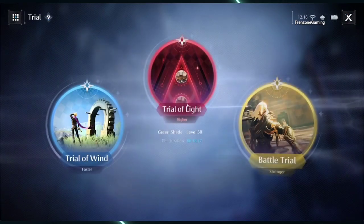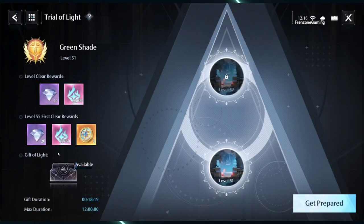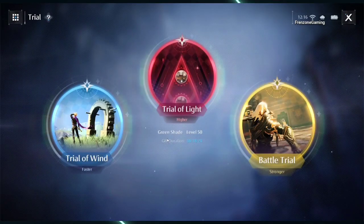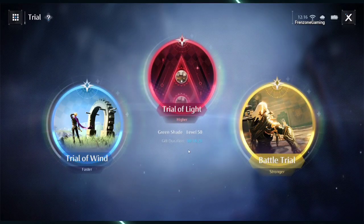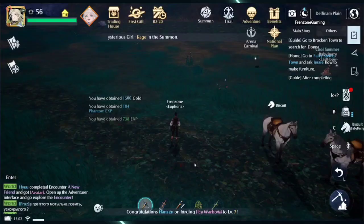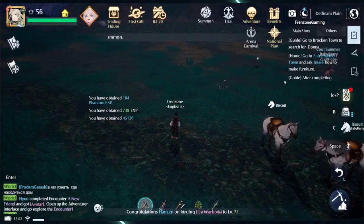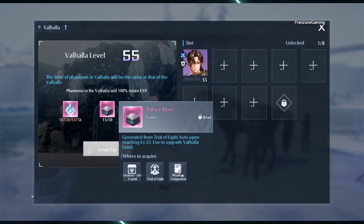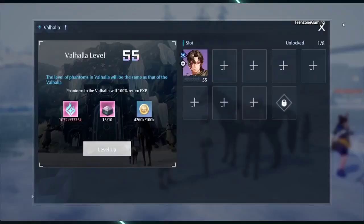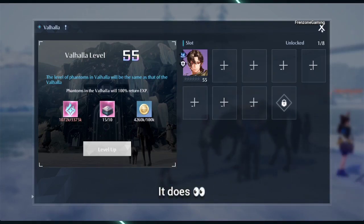Just go to Trial of Light. The usual gift that comes out every 20 minutes will also give duration. I collected it before I started recording this video — I'll probably do a separate recording to show it on screen. You can get it from there and it gives you a decent amount. You can also get it from phantom assignments; sending your phantoms on assignment will give you phantom exp and palace dust. You can't obtain this before level 55.